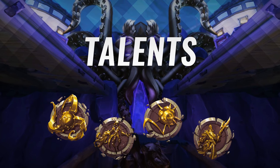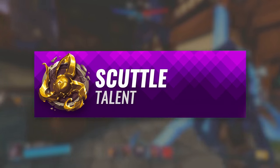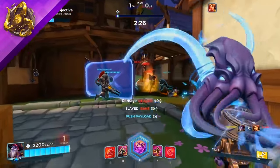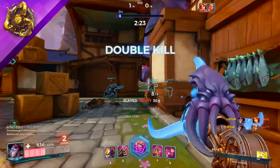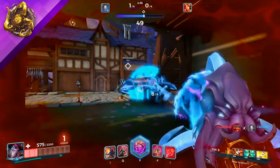Dredge has four talents that change the way you play. Dredge's default talent is called Scuttle. Dredge changes his reload projectile to now explode in an area of effect. Much of Dredge's strength relies on bombarding key areas from a safe distance.